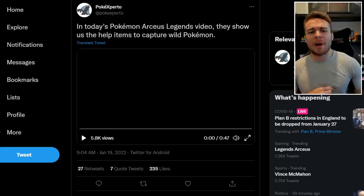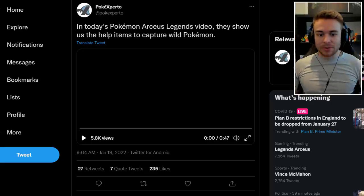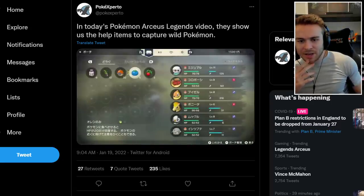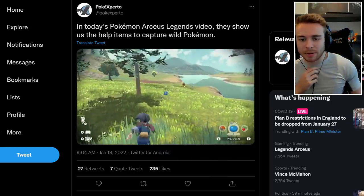This was tweeted out by PokéXperto, saying: in today's Pokémon Legends Arceus video they show us the help items to capture wild Pokémon. It's 47 seconds long. I'm going to put on my headphones and let's have a look at what we can see — I haven't watched this yet.